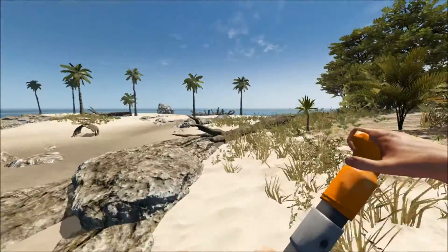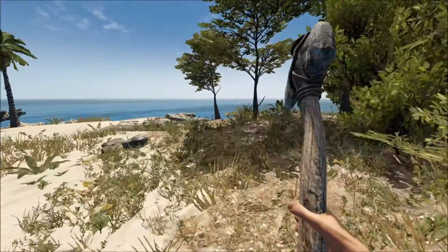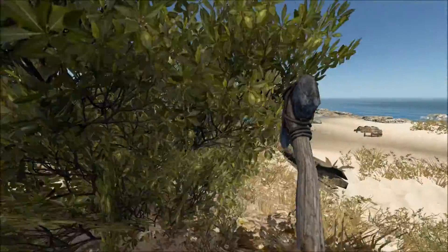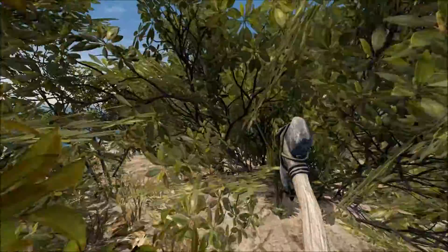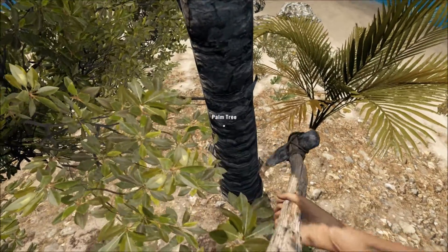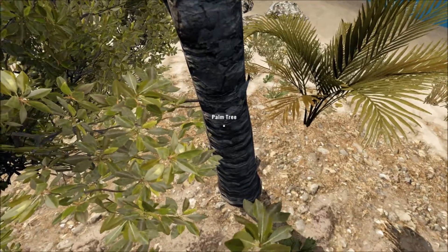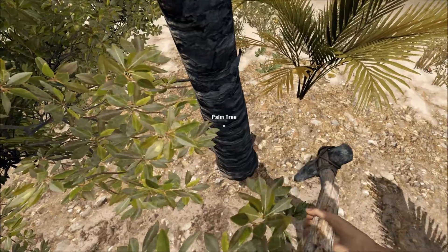I'm probably going to do some off-camera resource collecting. Because it's kind of boring seeing someone collect wood and bring it back - it takes a lot of time in this game to collect stuff. I need a palm tree, which is one over here. This game has some awesome detail in it, though. I am playing this on low graphics, but even on low graphics this game looks amazing.